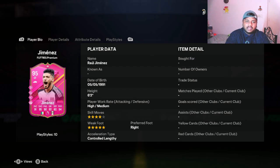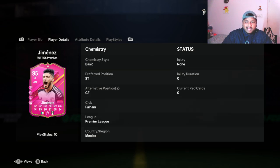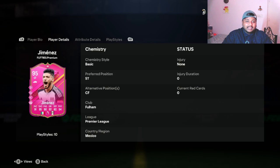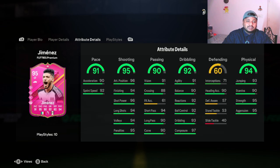But we'll be testing out this card in a game and we'll see how he is actually in game compared to on paper, and see how his stats are. Looking at the card itself, he has five-star weak foot, four-star skill moves, right-footed player, really good six-foot-two height, and you can play him as a center forward as well. He gets full CAM because of the Premium Footies promo. His shooting is really good — 95 shooting, 92 dribbling, 94 physical.